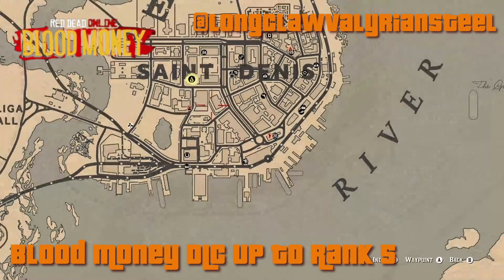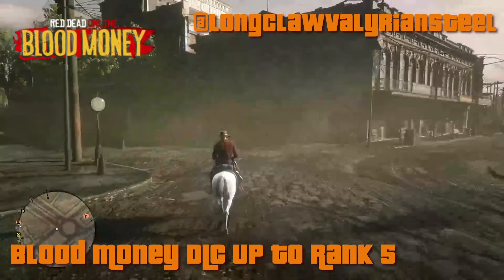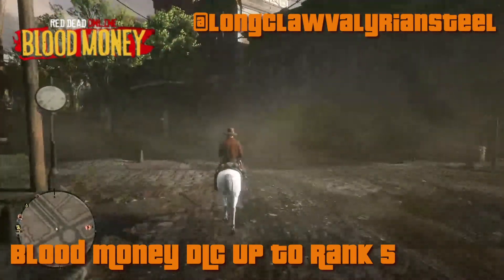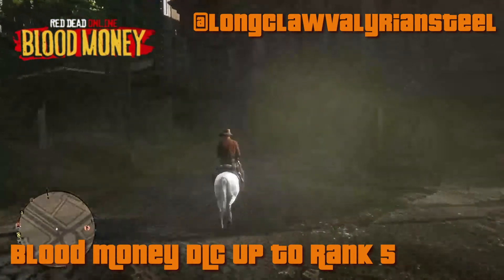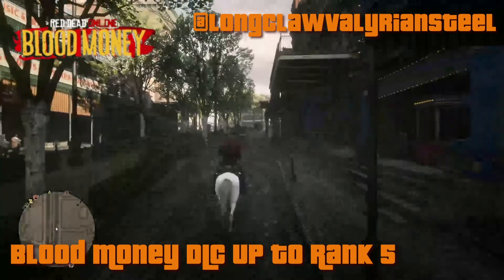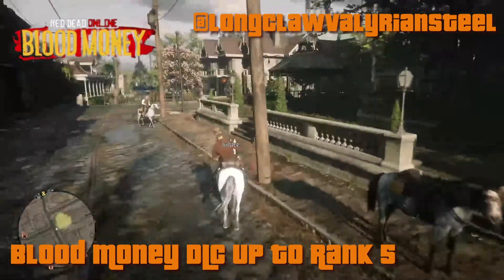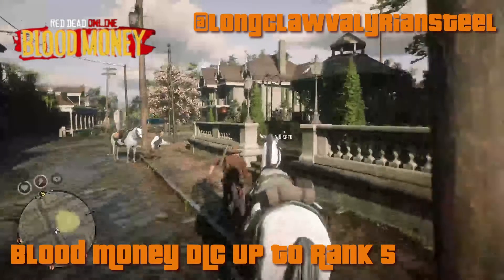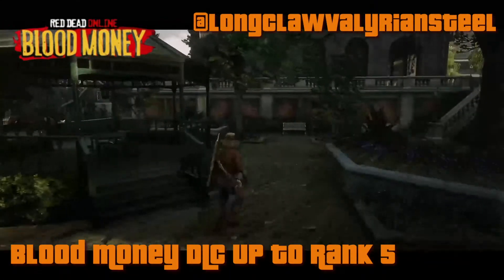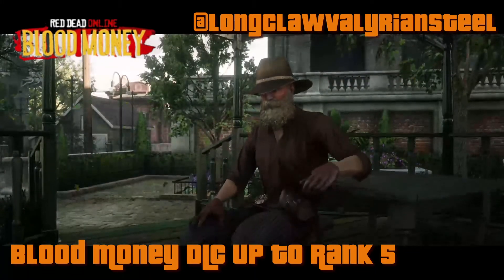Start off by going to this location in Saint Denis to meet your new contact, Guido Martelli. The Blood Money DLC is all about criminality — we're going to be robbing and breaking the law. There are a few people on the map also trying to get to this location because it literally just dropped within the last five minutes.